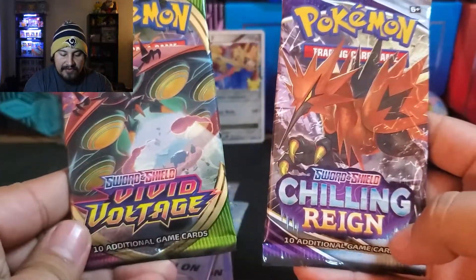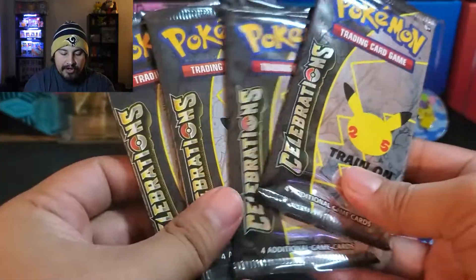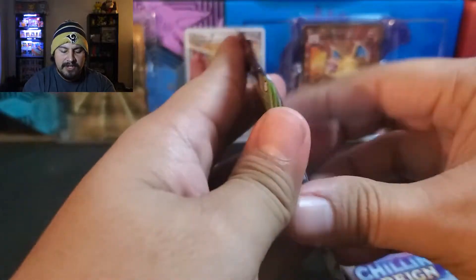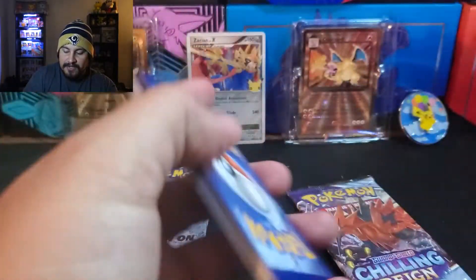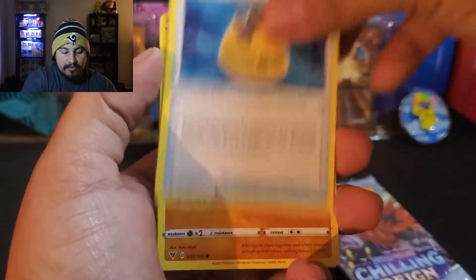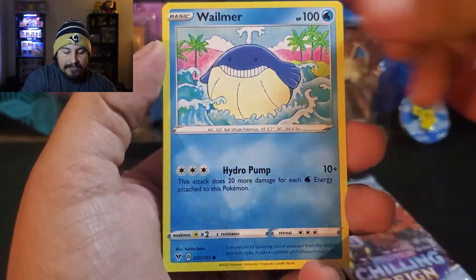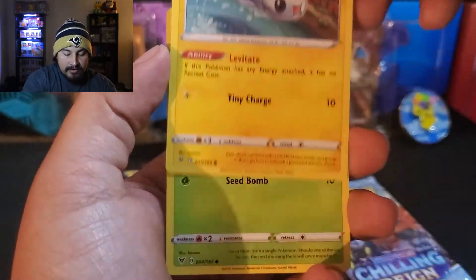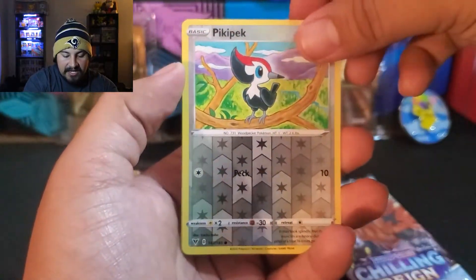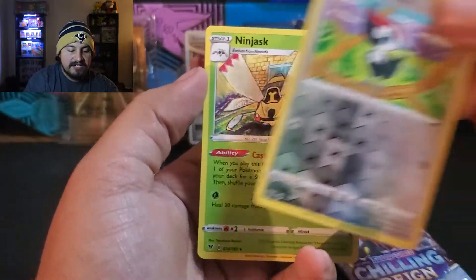We do have Vivid Voltage and Chilling Reign, and we have our four packs of Celebration. Let's go ahead and get into Vivid Voltage first — maybe we can pull that Rainbow Rare Pikachu. We have a Grass Energy, Croconaw, Dhelmise, Rocky Helmet, Joltik, Clefairy, Wailmer, Tynamo, Exeggcute — I think this is a Reverse Pikipek — and a non-holo Ninjask. So nothing there.